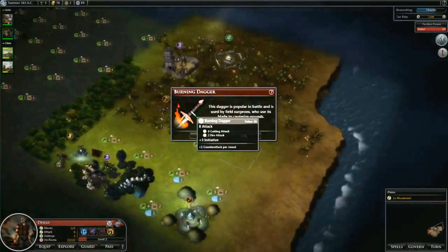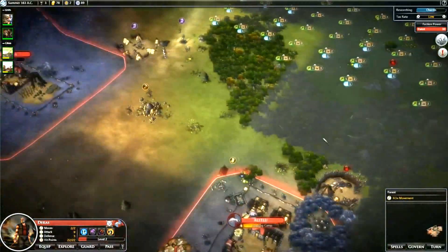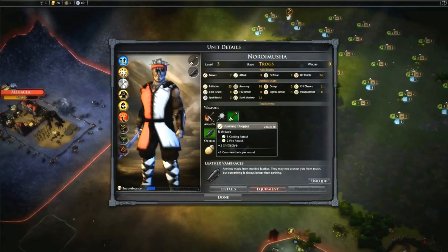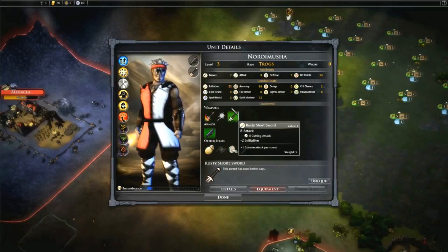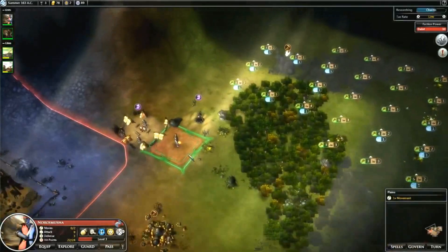We get a burning dagger. I need to go to the equip screen. We have a rusty sword which is 8 attack, gives minus 2 initiative, and 1 counterattack per round. The burning dagger also has 8 attack in total - 6 cutting and 2 fire - but gives plus 3 initiative and plus 1 counterattack per round. That's a 5 initiative difference. I'll use that weapon. We now have an initiative of 30 instead of 25. 30 is pretty high - that's a good sign. And it looks kinda cool.